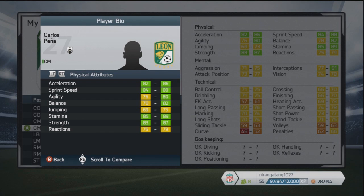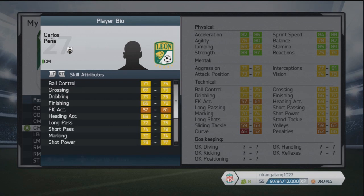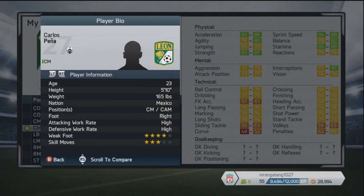Now next up is one of the suggestions of the century — this is Carlos Pena, a centre mid playing for Leon over in the Mexican league. This guy's got really good acceleration, sprint speed, balance, stamina, strength — a really good all-rounder and quite balanced midfielder. He's got decent passing — not amazing, but pretty good short passing and long passing, enough to do the job. He's from Mexico, 23 years of age.